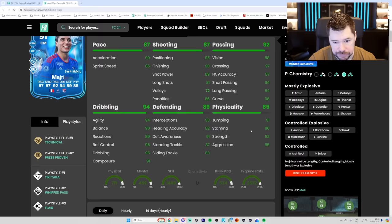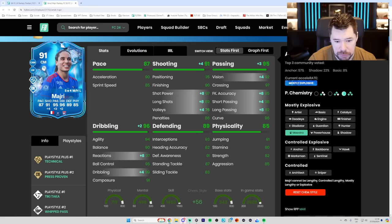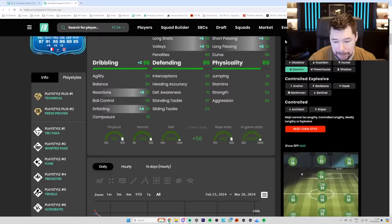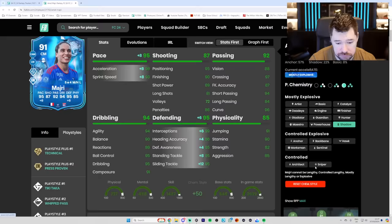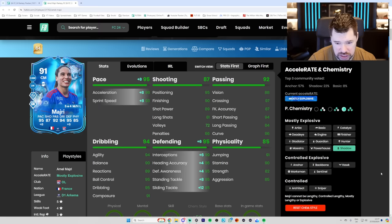Dribbling is insane. Short passing, crossing, vision are good. Shooting's very good. Pace is good. Maybe I'm going to Maestro here — boost up that passing so it's all elite, boost up some of the shooting so it's top tier. Acceleration and sprint speed still good. Dribbling now is elite tier. She's a banging centre mid, banging CAM. You could play a shadow on her. Five foot five, medium height — I don't mind that actually. She could be a secondary DM or a playmaker — she could be absolutely fantastic. It's just another card that is outrageously good.